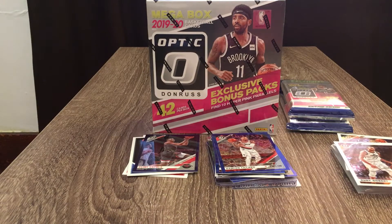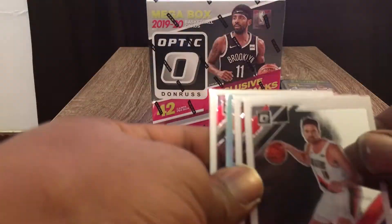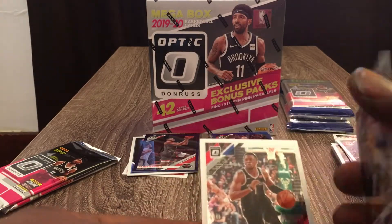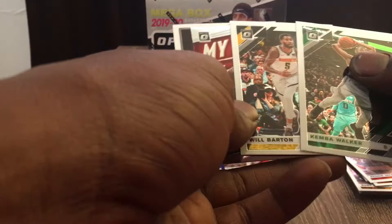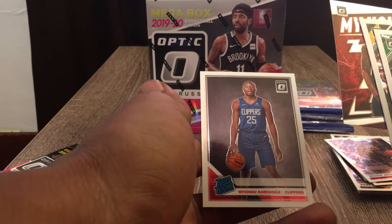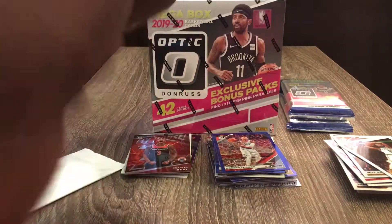I'm looking for some numbered cards and autographs. We got a Paul DeGeorge, Wendell Carter Jr., Danny Green hollow — not numbered — and Reggie Jackson base. Next pack, still on numbered cards and autographs. We got a My House Bradley Beal, and a Mfiondu Kabengele Clippers Rated Rookie. Nice cards. Next pack.